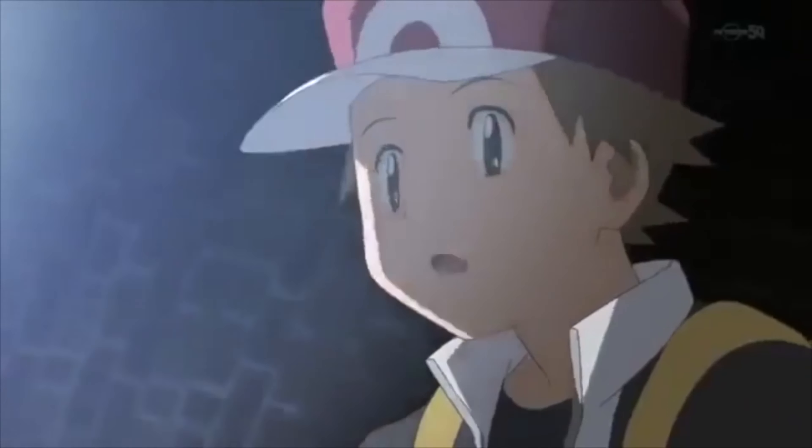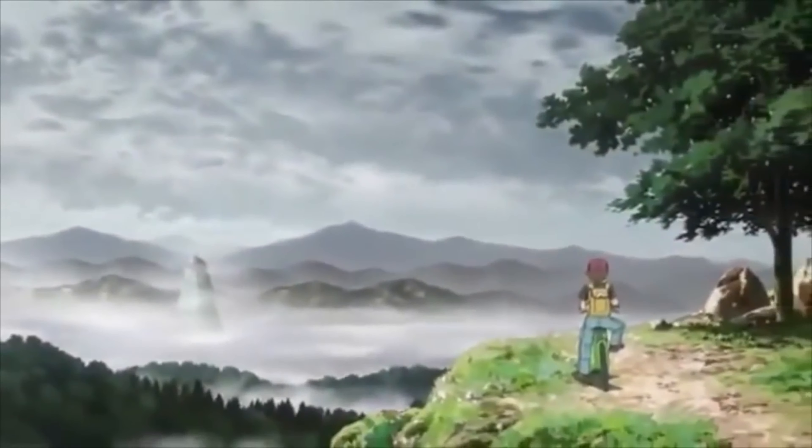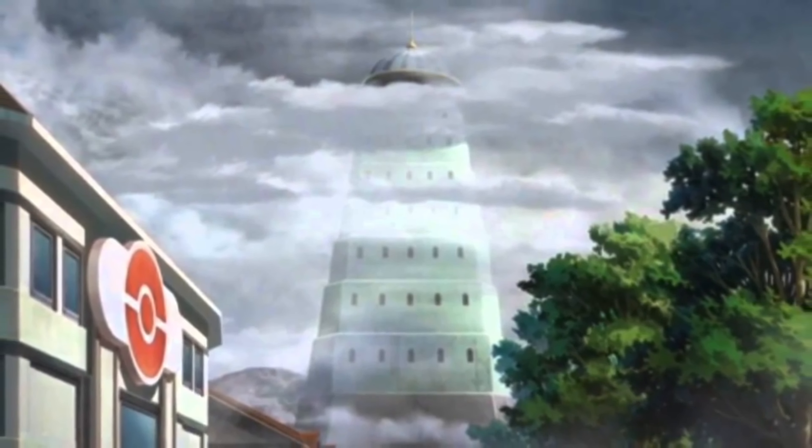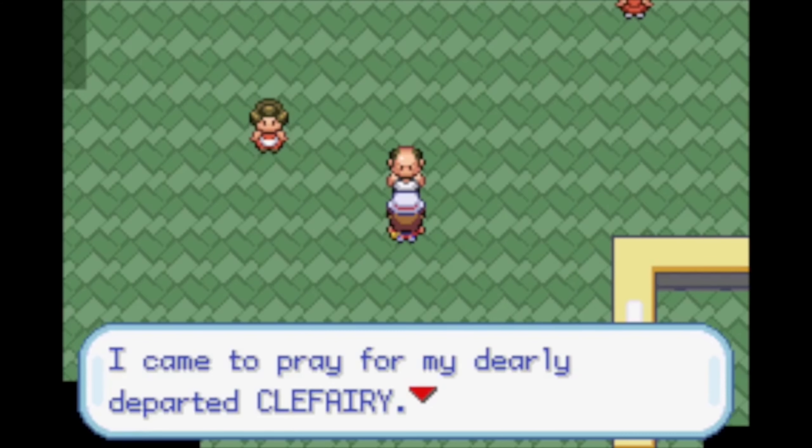In Generation 1, when you get to Lavender Town, the main attraction is obviously going to be Lavender Tower. It's basically the only thing that's inside the town — a tower that houses the graves of countless Pokemon. Many visit it daily to pay their respects to the fallen, as stated in FireRed and LeafGreen. It's said that Team Rocket was in the tower causing a ruckus.